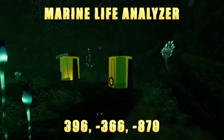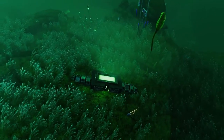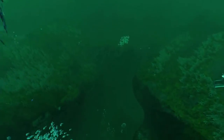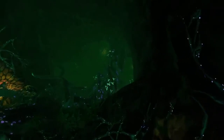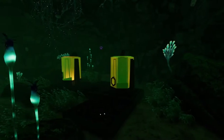The Marine Life Analyzer will be found in the Lillipad Caves. In the Lillipads, find the Architect Power Cable strewn across the landscape and follow it to where it's broken. The floating piece of rock with the broken cable on it is right above the cave entrance. Go into the entrance and stick to the right, working your way down. If you start seeing light sticks, you're going the wrong way — just keep going down and to the right until you find the MLA at the bottom of a pit.